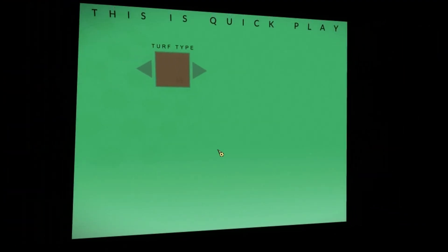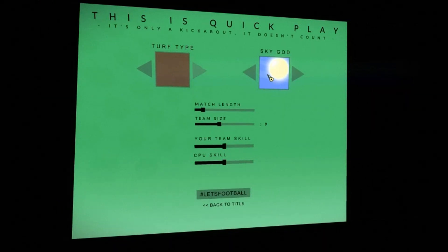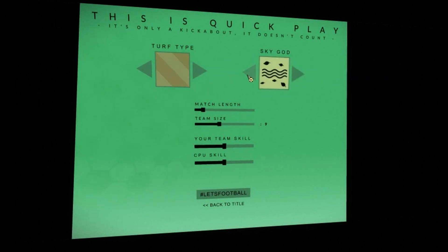It randomly generates your team colours and stuff like that. So you can see here this is the quick play mode. There are a few settings off the bat. You can set the turf type if you want to play in different kinds of arena. And there's Sky God, which is the weather effect. You can play in normal, sunshine, rain, thunder and lightning, wind, and all that kind of thing.